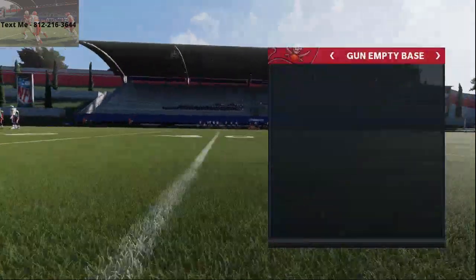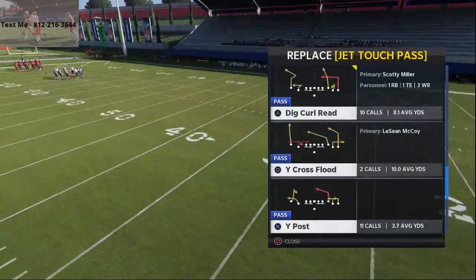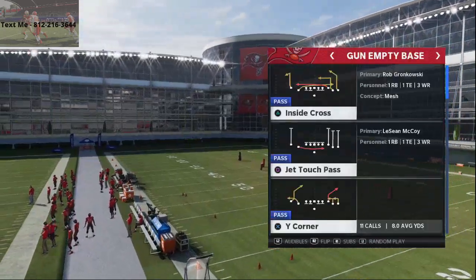The audibles that you're going to want to set are Dig Curl Read, Y Cross Flood. I like to have Verticals, but you can also have Y Post and Double In. The play you're going to come out in every single play is Y Corner.